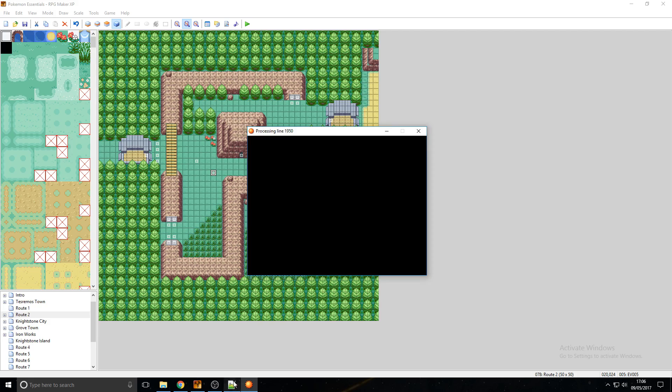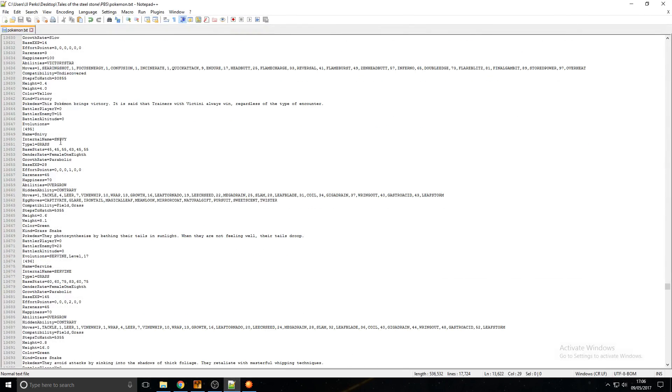If you want to remove a Pokemon's evolution, you can very easily do that. Say for instance we've got the example here — Snivy, and it evolves into Servine. All you have to do is select it and delete it. And now Snivy will never evolve, just like a legendary Pokemon basically. That's how you can stop a Pokemon evolving.